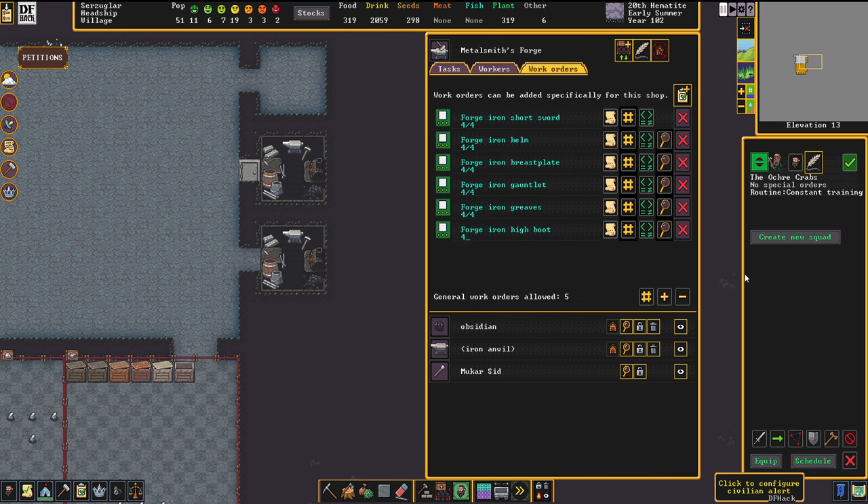Next, select your new squad members. Again, pick people who aren't too important and avoid women. The simple reason: dwarven women take their babies out onto the battlefield. They don't care about it, and the baby will get exposed to all the blood, death, and gore — which produces traumatized babies and doesn't make them happy.